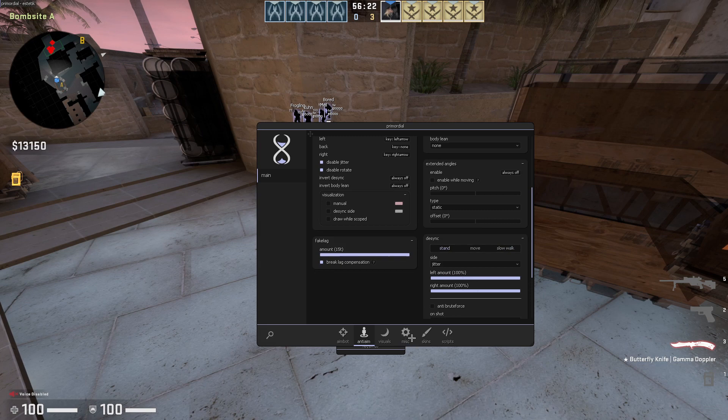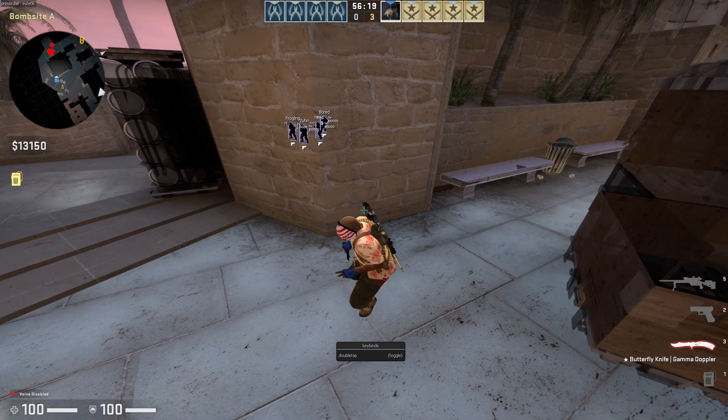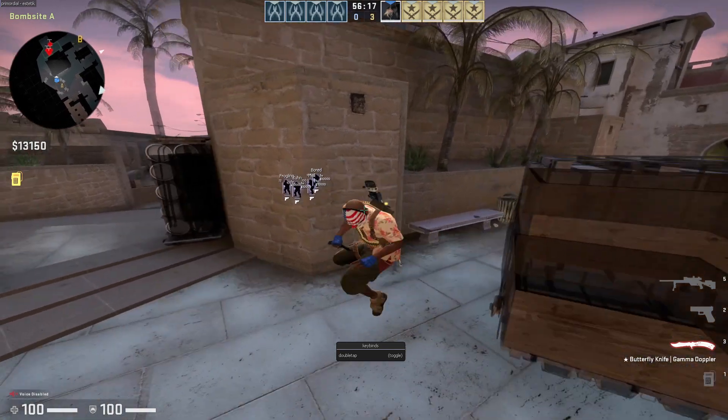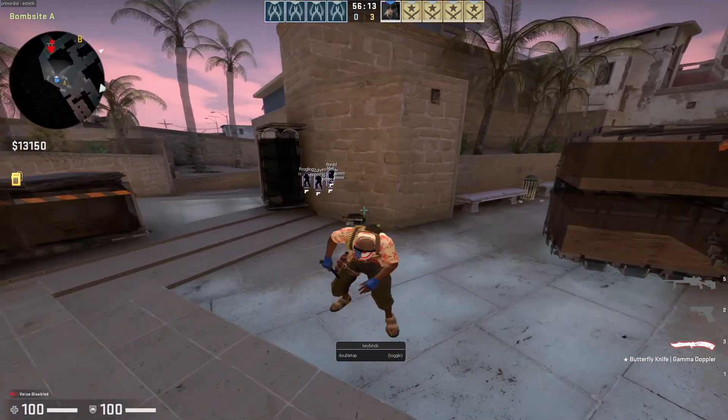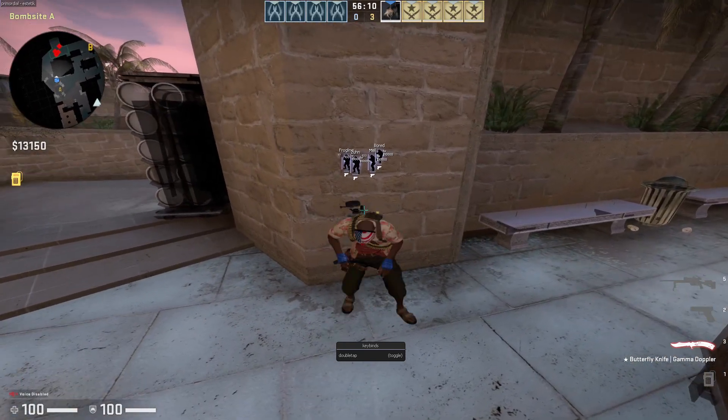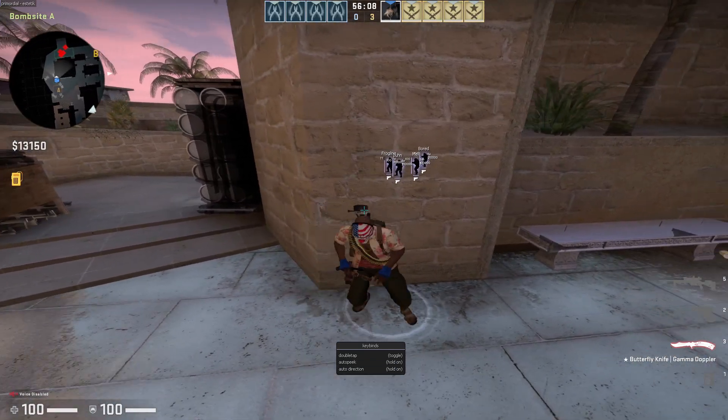I also recommend binding double tap to a mouse button so you can quickly turn it off and on, because we're going to be turning it on and off while playing. And I also recommend binding your auto-peek to your mouse buttons.